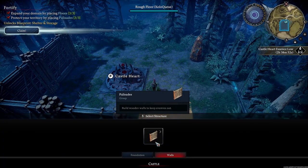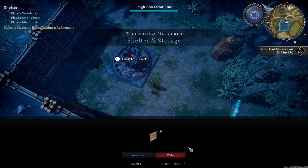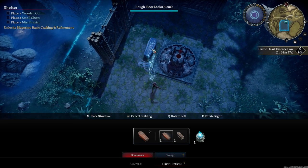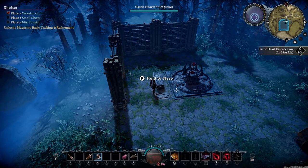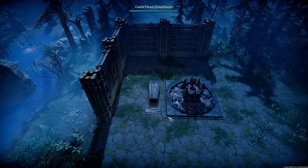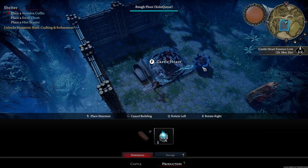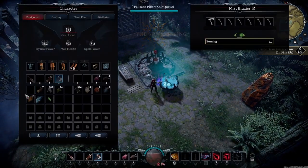You can't really get sun coverage with just walls by themselves. Instead, we're going to have to place something like a wooden coffin, which we get after placing our first three Palisades. I like to place it right near the heart so that anything else important in that area can be easy to access. Make sure you go into your coffin and back out so that the coffin is recognized as yours. Then put down a mist brazier and put the bones inside.